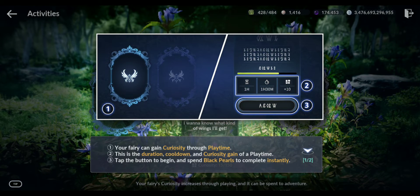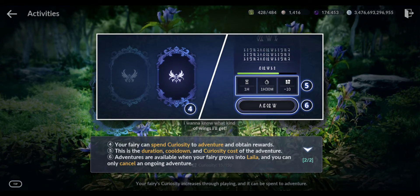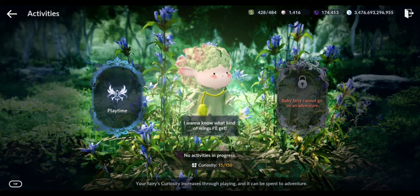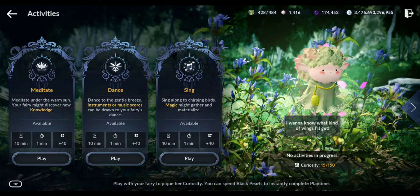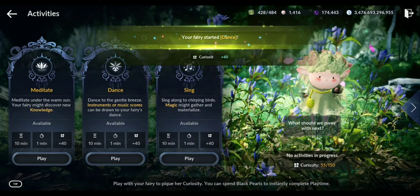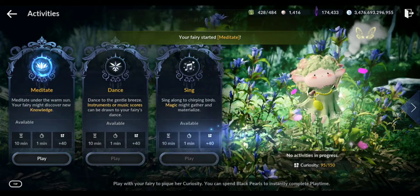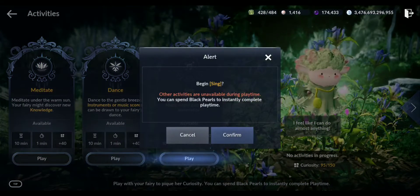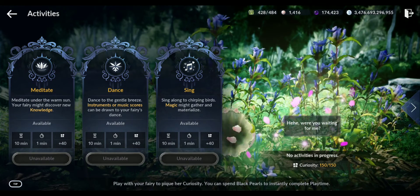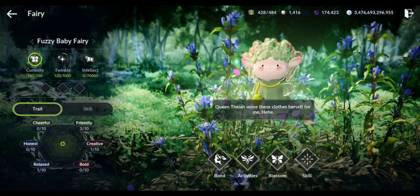Let's go to playtime. I think they reset - no, because I reached the limit, that's why. Spending black pearls - meditate, 40 curiosity. Sing again. And I gain some rewards. As you can see, I have my traits: three for friendly, one for creative, and one for relaxed.